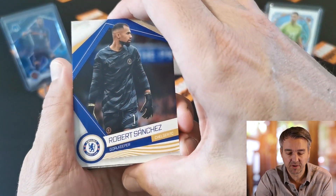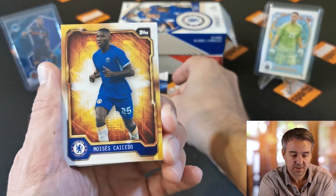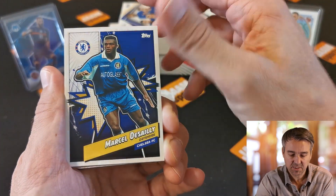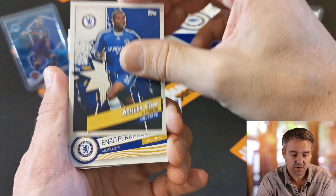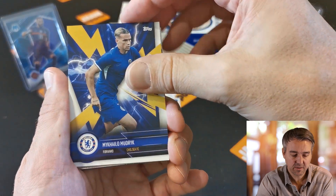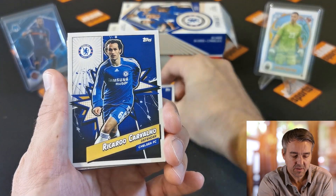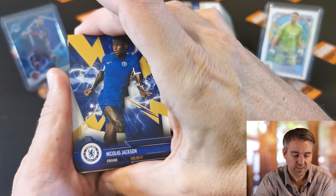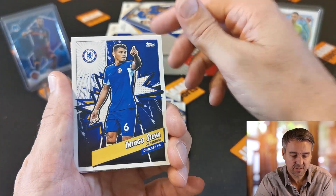You could hit an autograph, so hopefully we get lucky. Starting with Robert Sanchez, Moises Caicedo, Ben Chilwell insert, Marcel Desai, Ian Matzen rookie card, Ashley Cole, Enzo, Mudrick, Chukwu Omega insert, Sola, Ricardo Carvalho, Maduike, Nicolas Jackson, Moises Caicedo, Thiago Silva.